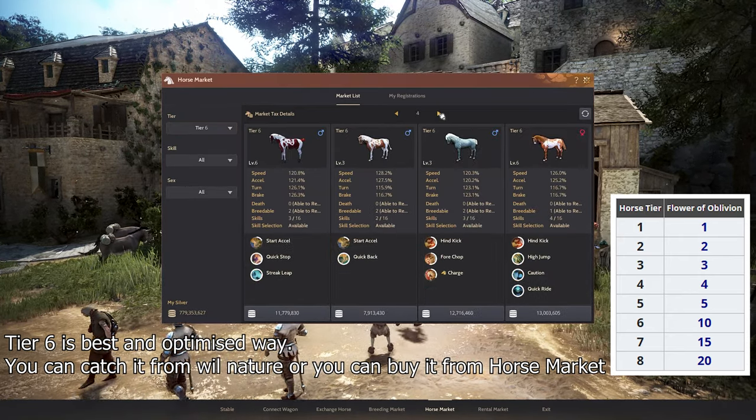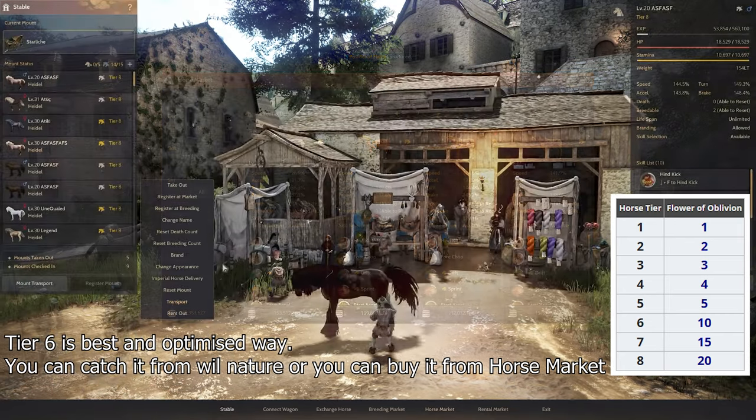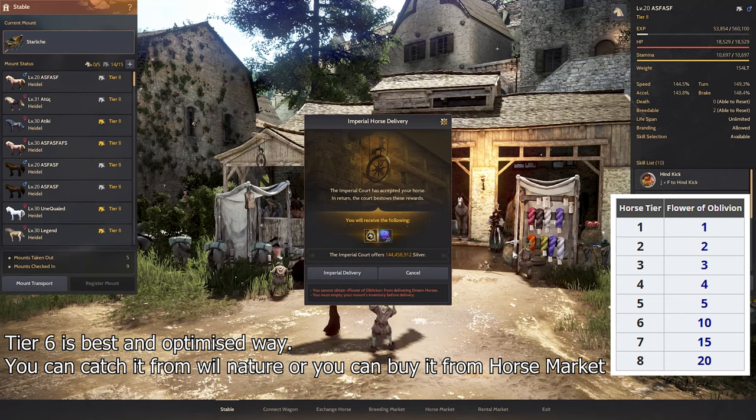The next item is flower of oblivion. This item is obtained in only one way: when any tier horse reaches level 15, you can sell it to the imperial delivery at the stables in the capitals. The values shown on the screen indicate how many items you can obtain according to the horse's tier.